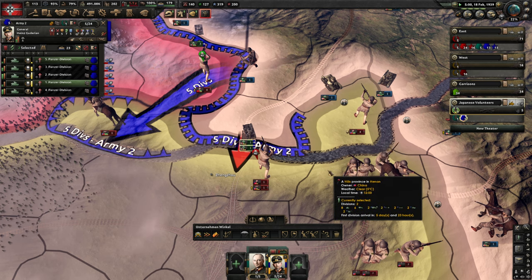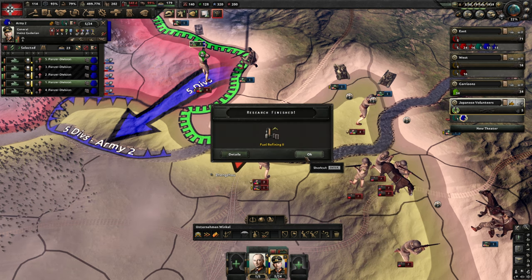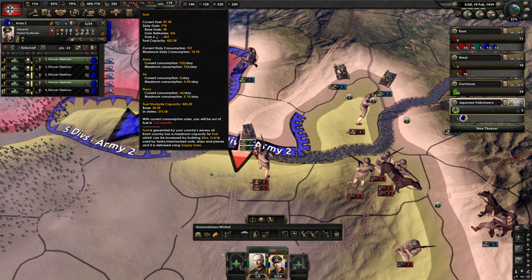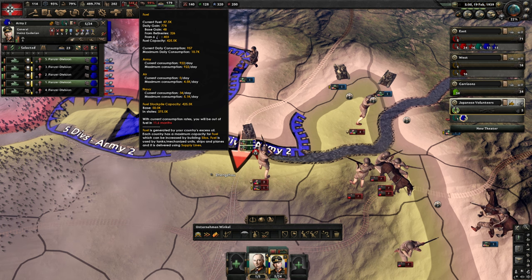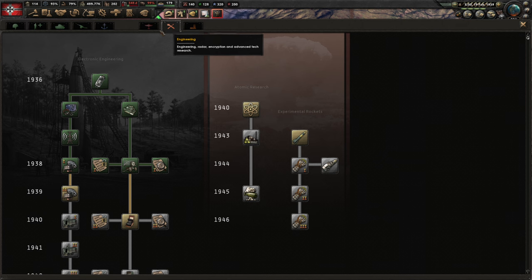We have extra fuel refining so we get a little bit more oil from our six oil — you can see there is now 403. So slowly but steadily we are making our own oil a bit more. I can get more fuel from our refineries and I think that is a very good idea.